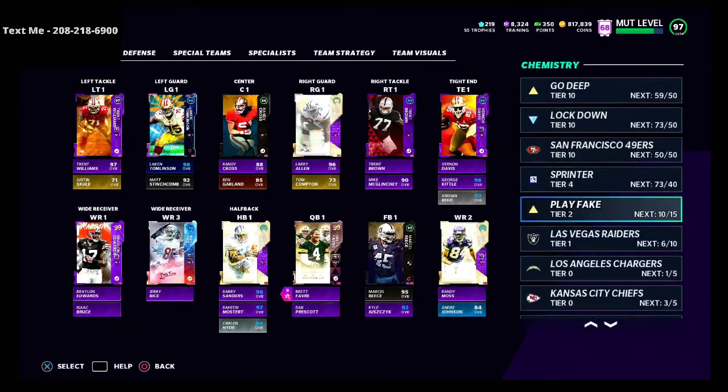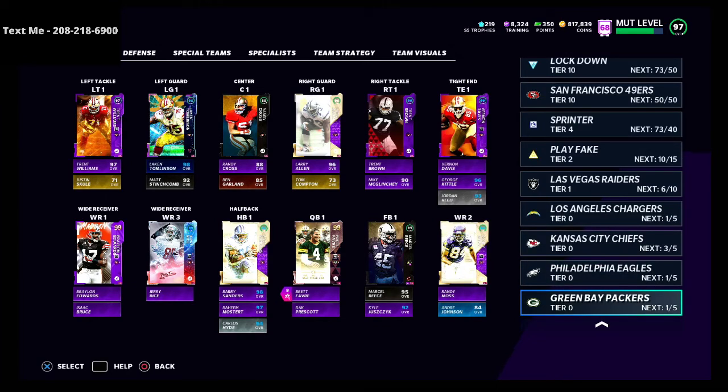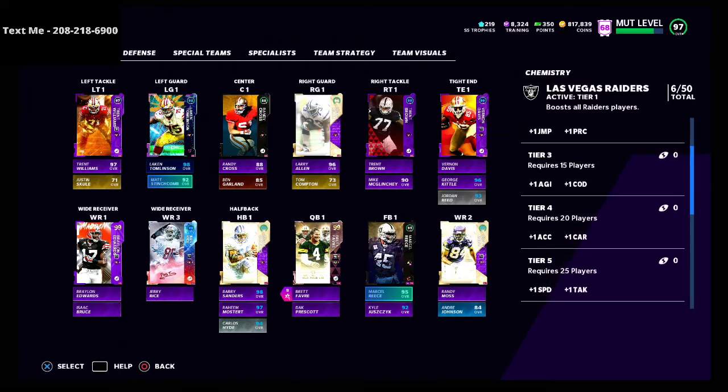Based on how many players you get on your theme team, you unlock different tiers. For example, on the Packers I only have one out of five, so I'm tier one. For the Raiders I have six out of 50, which is tier one and gives plus one strength. For every tier you go up, you get plus one of different attributes. Tier two gives plus one jumping, tier three gives plus one agility, and tier three requires 15 players — so for every five players you go up a tier.